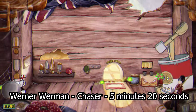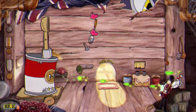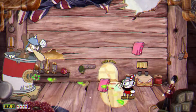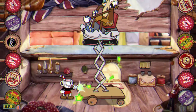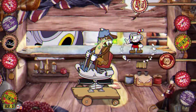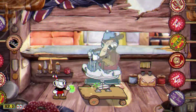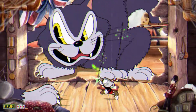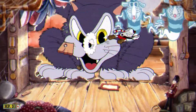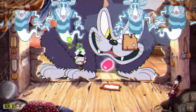Werner Werman is also a very easy Isle 3 boss, but he was slightly harder than Sally despite not taking me as long to defeat. He lasts longer, which for his second phase is bad, and then in his third phase the ghosts — you can hit them with Chaser, but they're not even a problem to begin with. I have absolutely nothing to say about this level.